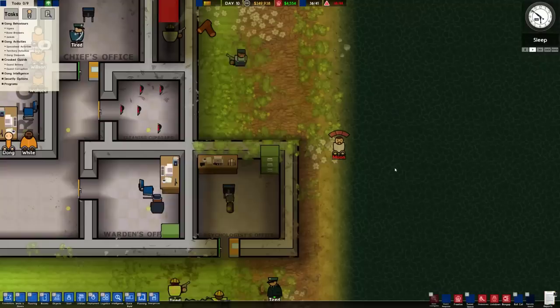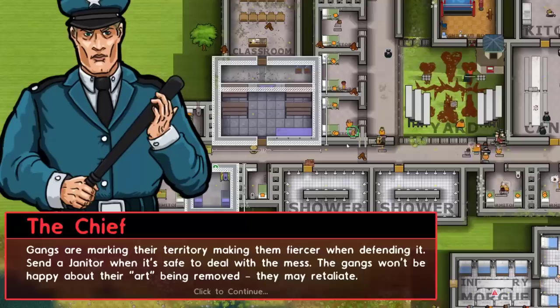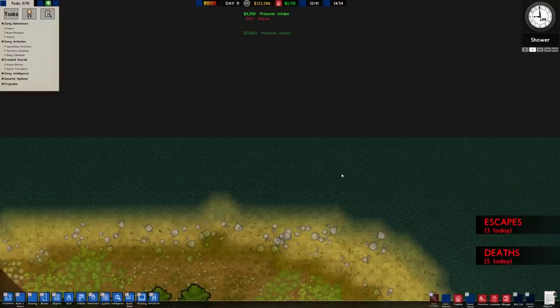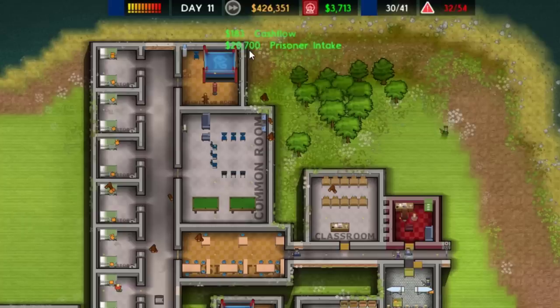We have the criminally insane, so I need to actually put down a padded cell for him. Gangs are marking their territory, making them fiercer when they're in their area. It looks like we might have a bit of trouble in the yard. People are escaping? Why would you ever want to escape? And they do in fact just swim away.